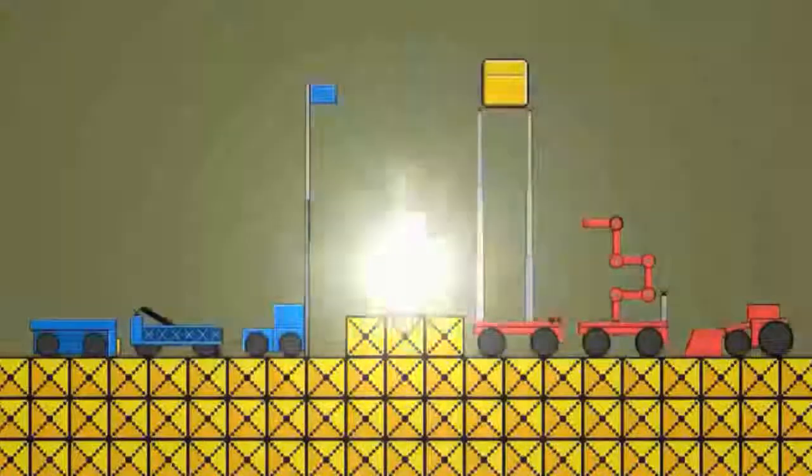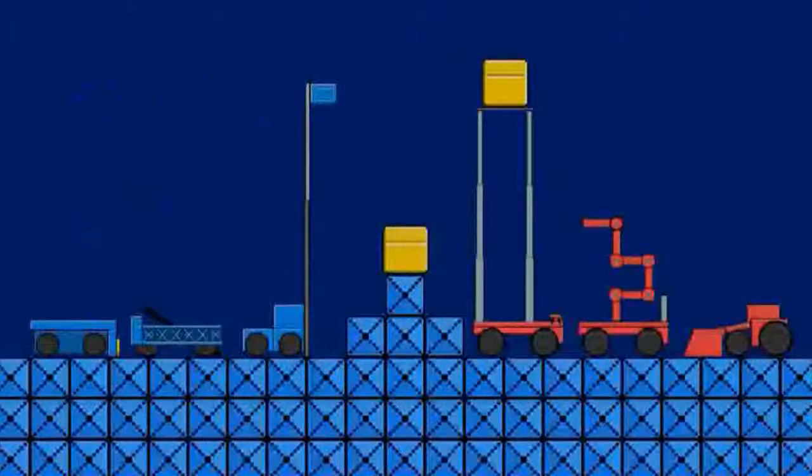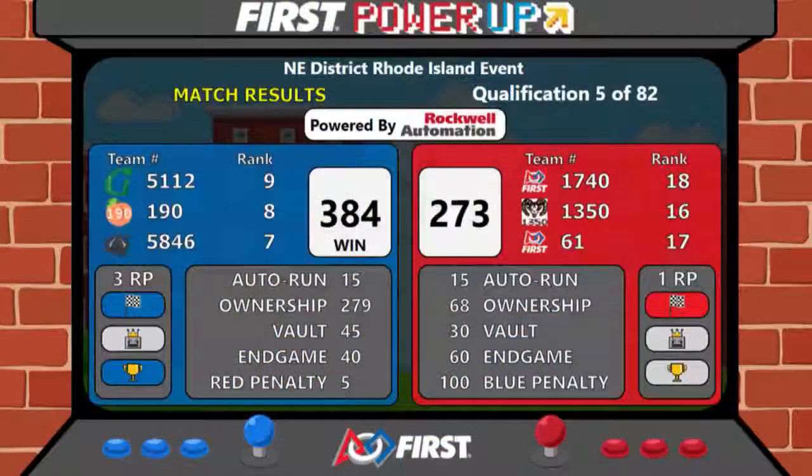Great match by all teams involved, but in the end, Blue took the lead with a big score — 384 to 273 over the Red Alliance. Three ranking points go to the three blue teams, one ranking point goes to the red. Great job by all involved. If you're still on the field for match number five, please carefully make your way off and allow room for the field reset people to work and the match number six teams to enter the field.